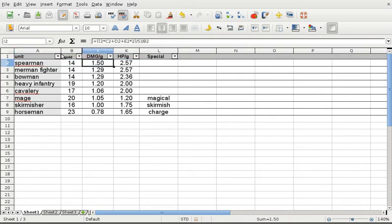The only exception to having the highest damage per gold is the Horseman. When the Horseman does a charge attack, it effectively doubles its damage, meaning it would theoretically do slightly more damage per gold than a Spearman. However, it will also take double damage in retaliation. So the Horseman is a special unit that you cannot rely on for all your units.